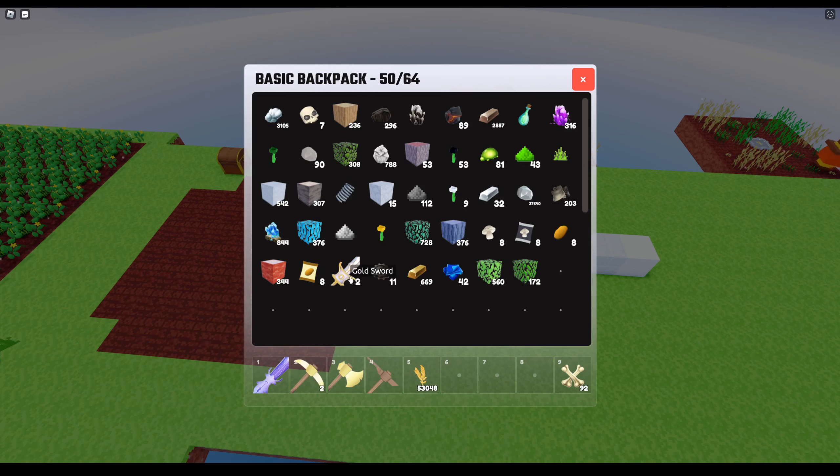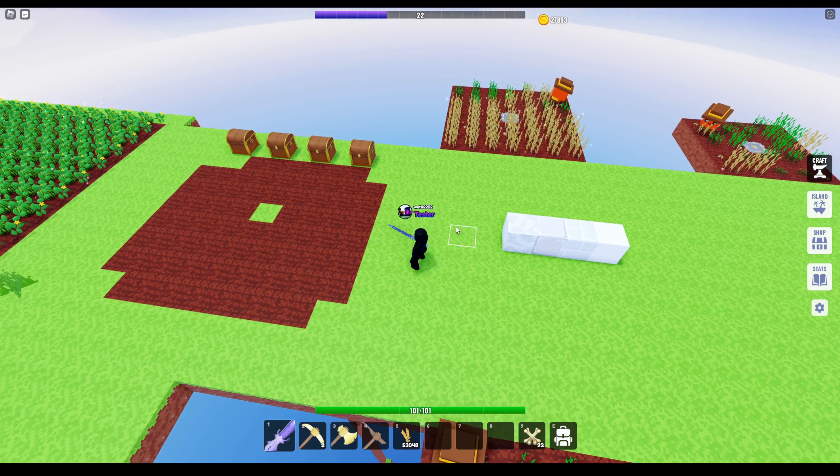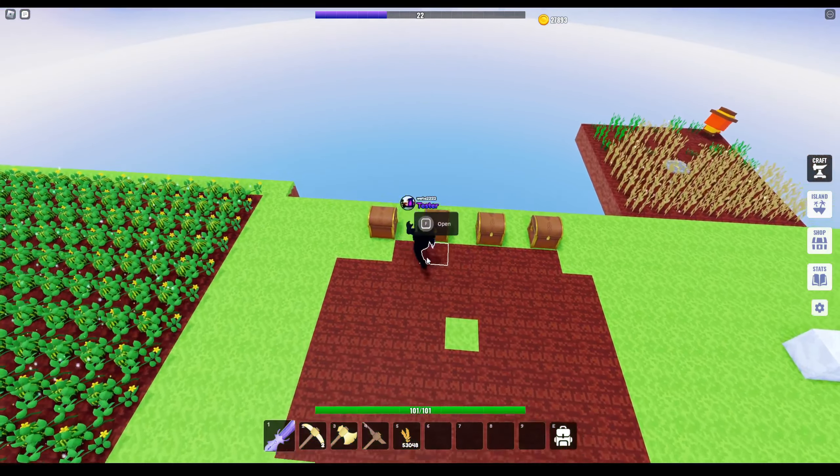I did buy a gold sword. I also bought a gold pickaxe — that's why I have two of them, because I crafted one for the quest and then bought one. This is how I made a bunch of money, really quick. I had $100,000 within the first day of doing this method, and then it just goes exponential from there. This is the method that worked for me — probably not the best method, there's probably other methods out there that are way better, but this is what worked for me.